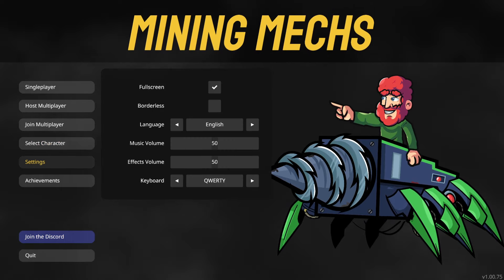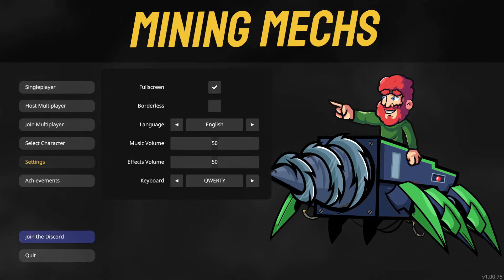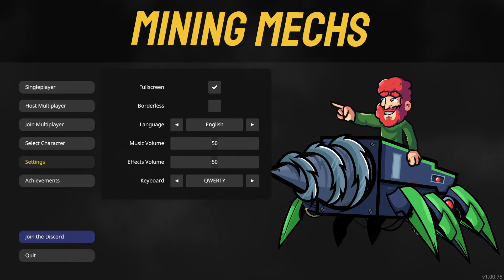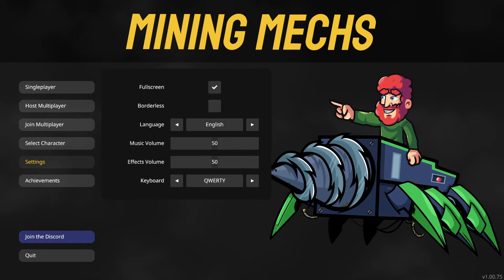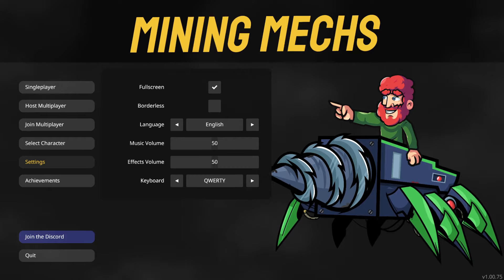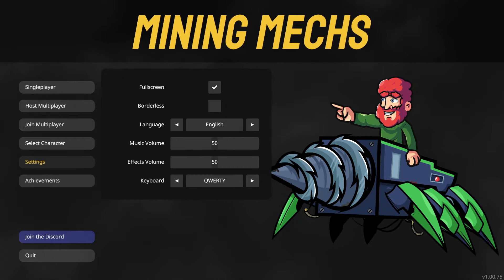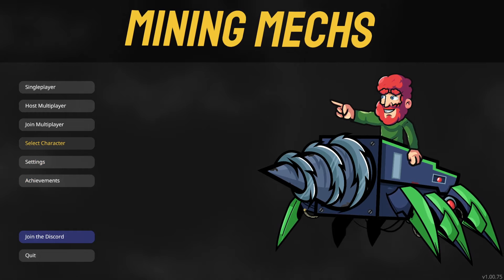But now, before we start, let's have a quick look at the settings menu. Frankly, there isn't much. It would be nice to have at least resolution, key bindings — we have keyboard. Funnily enough, I'm playing this with a controller. This game does have full controller support listed, a bunch of languages, but you know, this could be much more. This is like the most basic stuff, especially considering we have multiplayer and two controller schemes — would be nice to have key bindings at the very least.